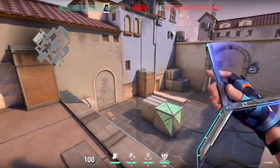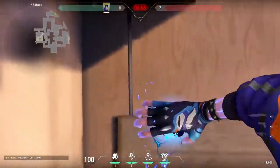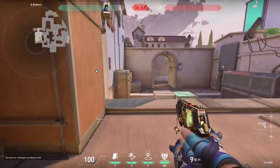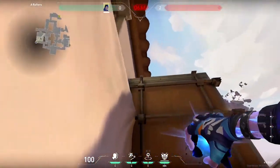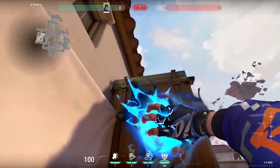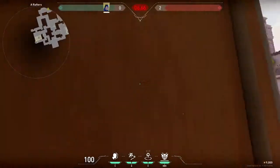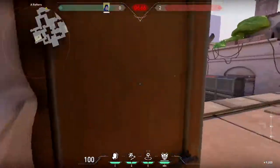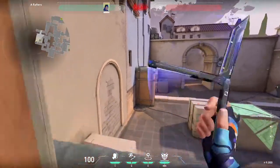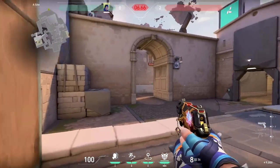You probably know you can flash over these double boxes just by looking down and throwing your flash. But there's a better way — a way to pop flash without flashing yourself at all. Just take a step back and flash off the railing above to avoid being flashed yourself. This works the same on the box below. Just keep in mind that it doesn't blind all of main, so be careful when you peek wide.